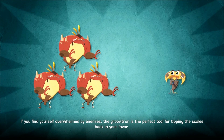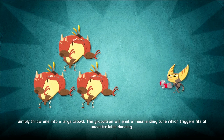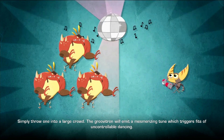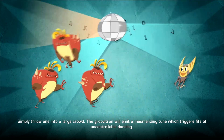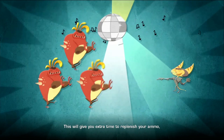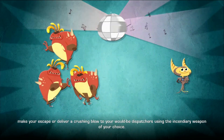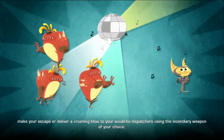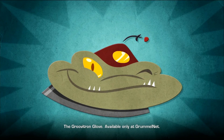If you find yourself overwhelmed by enemies, the Groovatron is the perfect tool for tipping the scales back in your favor. Simply throw one into a large crowd. The Groovatron will emit a mesmerizing tune which triggers fits of uncontrollable dancing. This will give you extra time to replenish your ammo, make your escape, or deliver a crushing blow to your would-be dispatchers using the incendiary weapon of your choice. The Groovatron Glove — available only at Drummelnet.